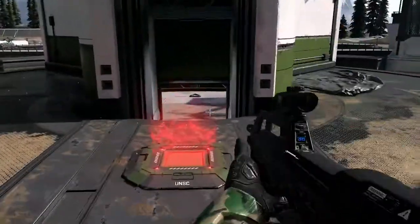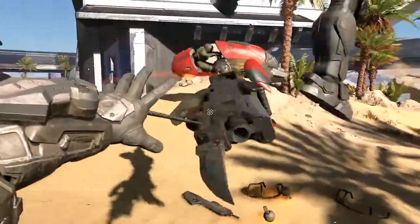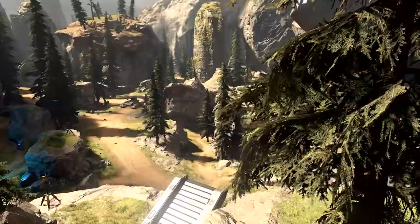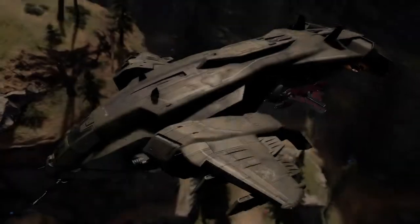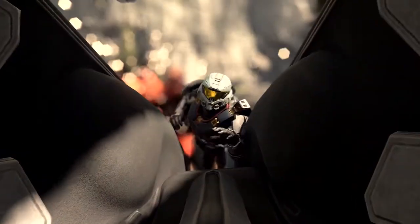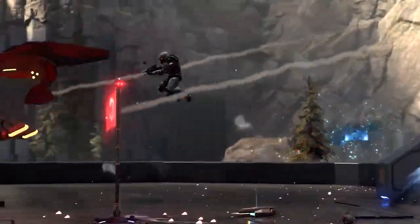Double kill. Let's do some damage. Skewer acquired. Grapple check. Claim the enemy flag. Return it to base. Ordnance drop inbound. The flag is ours.